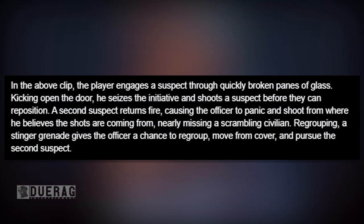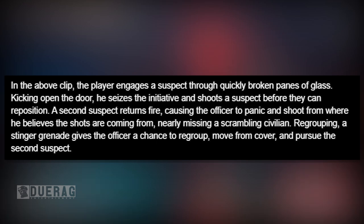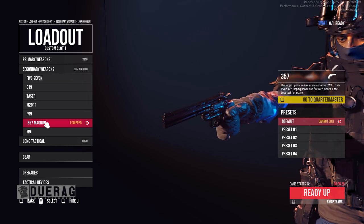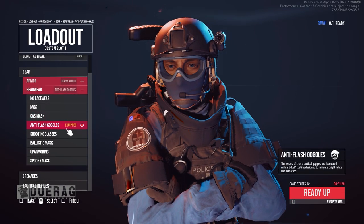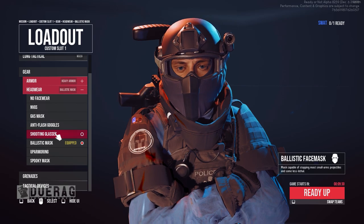The official description reads: 'In the above clip, the player engages a suspect through quickly broken panes of glass. Kicking open the door, he seizes the initiative and shoots the suspect before they can reposition. A second suspect returns fire, causing the officer to panic and shoot from where he believes shots are coming from, nearly missing a scrambling civilian. A stinger grenade gives the officer a chance to regroup.' — So it was a stinger, not a flashbang. Up next is another clip, described as: 'Scores of cars and hundreds of angles to watch — nothing to rely on but the officers at your side.'